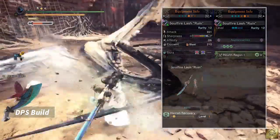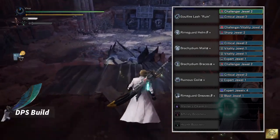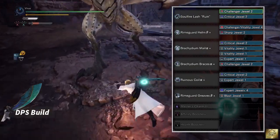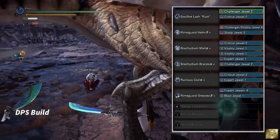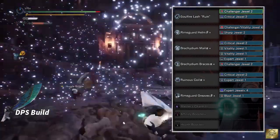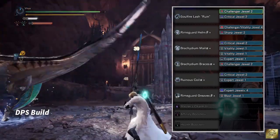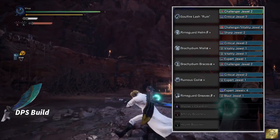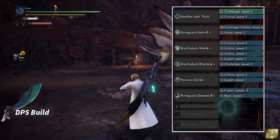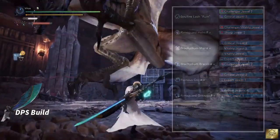which will work with the health regen very nicely. As for Armor, I'm using Rhyme Guard Helm Beta, Brachidium Male Alpha, Brachidium Braces Alpha, Brachidium Coil Alpha, Rhyme Guard Greaves Beta. And as for Charm, I'm using Monster Charm 3. As for Jewels, I have 3 Challenger Jewels to max Agitator skill, 3 Critical Jewels to max up Critical Boost skill, 2 Vitality Jewels to max up the health boost, 3 Expert Jewels to max Critical Eye, and 1 Blast and a Sharp Jewel to max Blast Attack and Protective Polish skill.